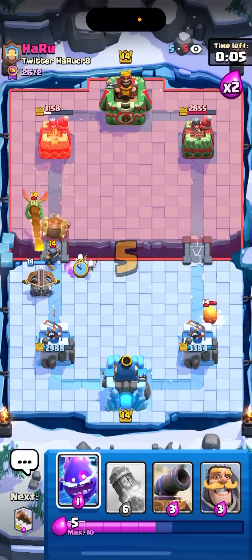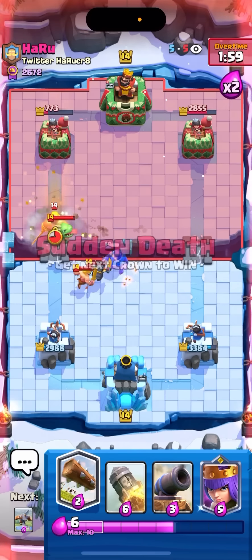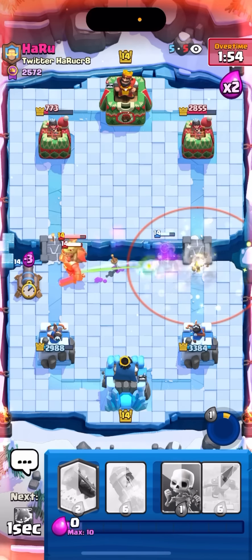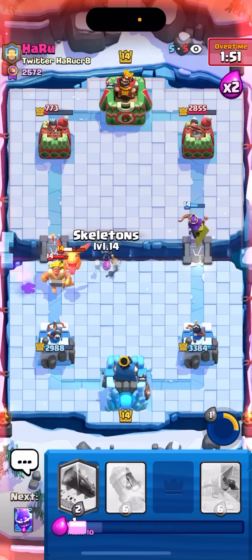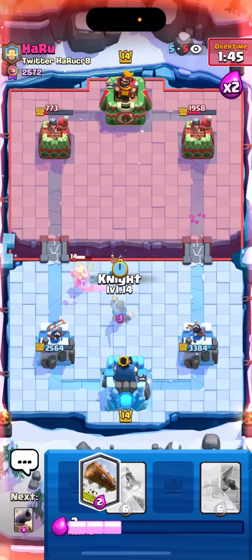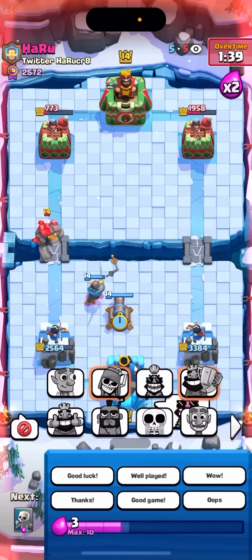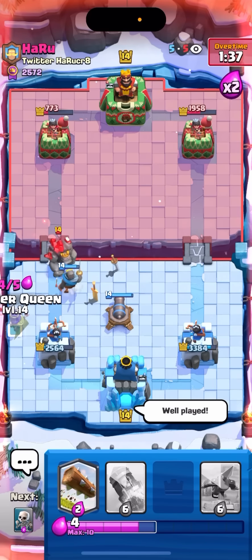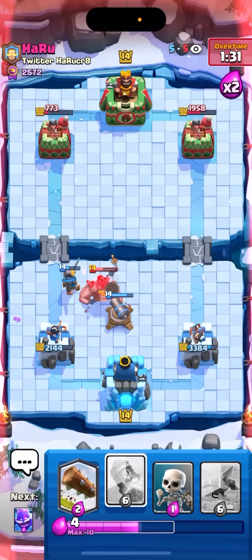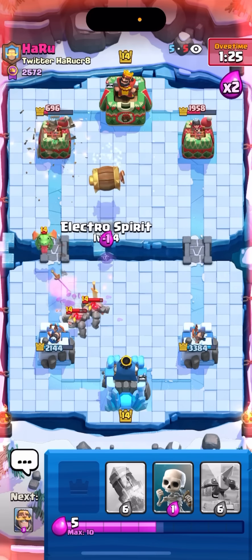I think he has the mini pekka now — I'm just gonna skellies on this, gonna e-spirit. Well, not exactly — I needed a few more damage to be able to rocket him out but I'm gonna have to defend some pressure here. I'm gonna queen, just gonna pop my ability, and cannon on the side. Okay really sneaky nato on the queen there — could have worked if I didn't play a cannon there, but luckily I had a cannon on the field. Gonna e-spirit, just gonna knight over here.